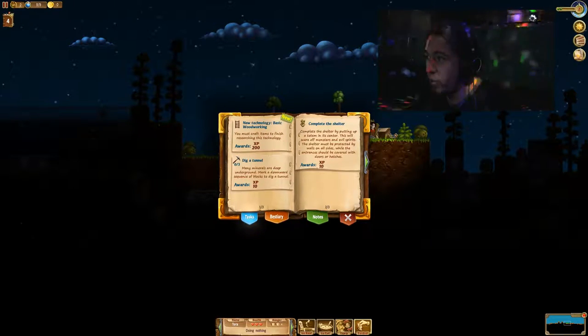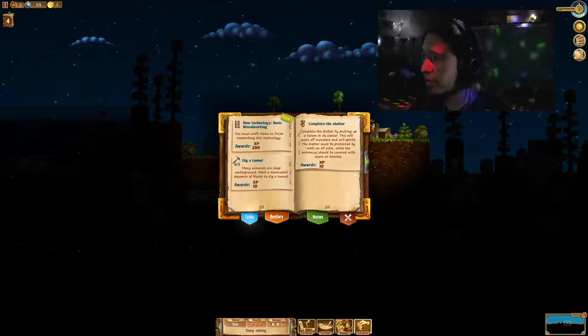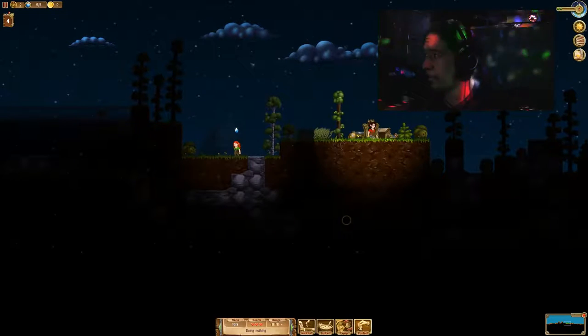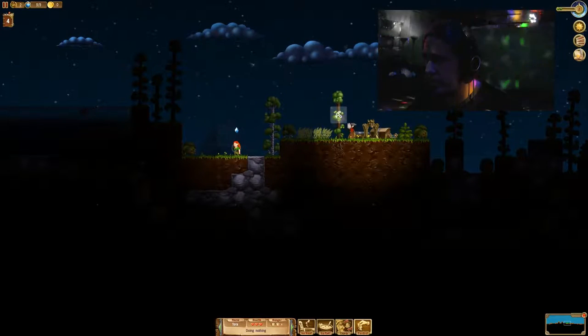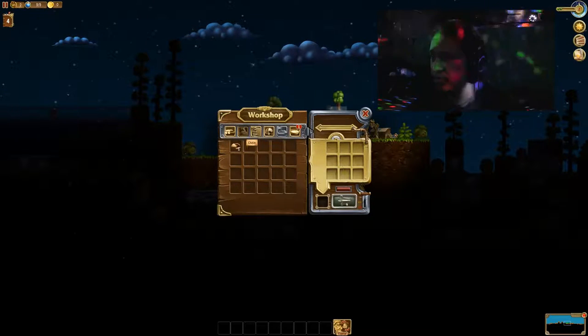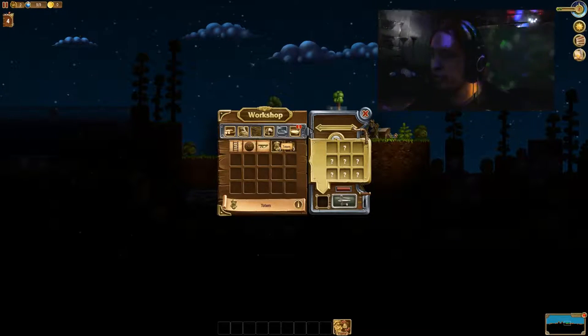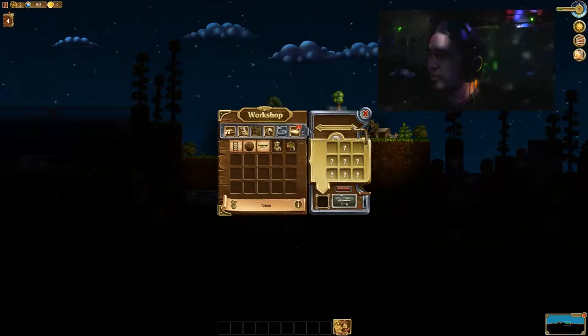Wood, leaves, and resin — these all sound like things that would make a house. I mean, my house is made out of leaves. Portal spell — what does that do? I was never even told what this is. I still have three clubs in my inventory. But is she wearing the club? She needs to be wearing it. I don't know what that means. Where are those guys that were helping me before? New task — complete the shelter. Let me try to comprehend this or else we're gonna get nowhere fast. Complete the shelter by putting up a totem in its center. I need a totem first.